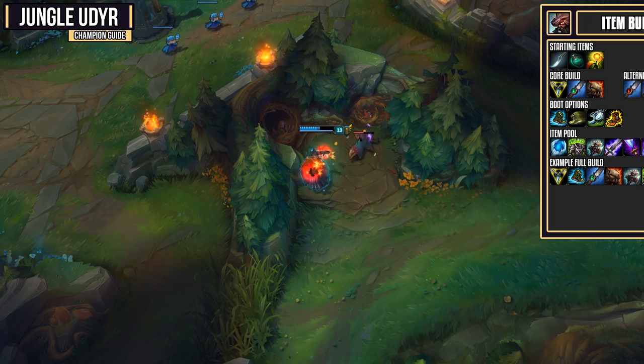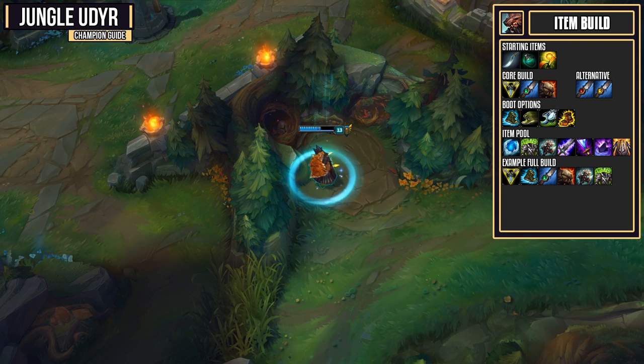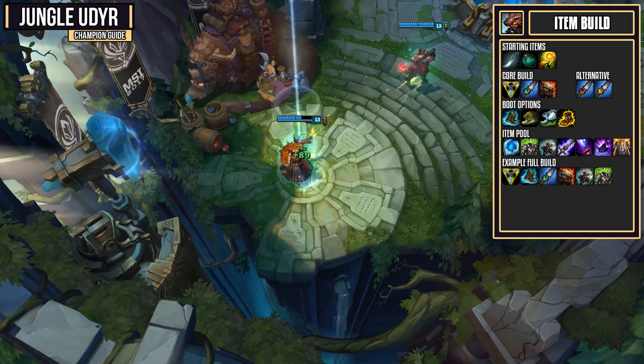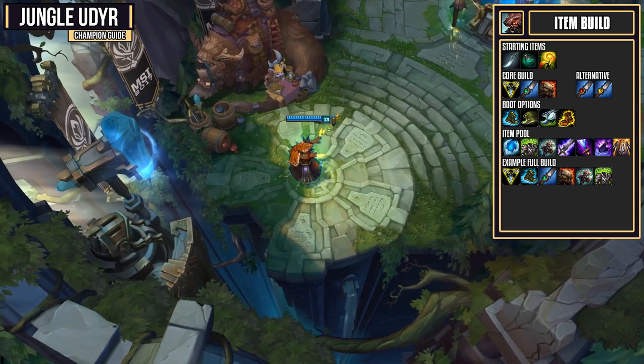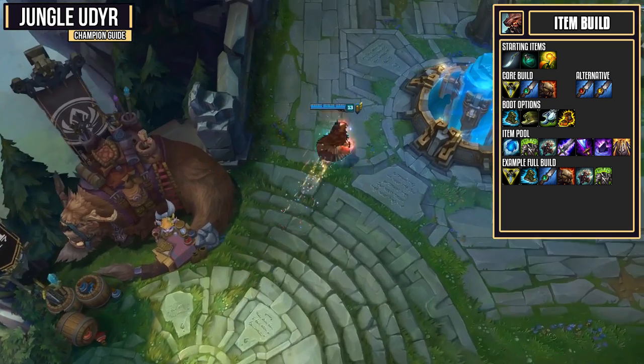Now let's look at your item build, which starts with a Hunter's Machete, Refillable Potion, and a Warding Totem. For your core build, you have the Trinity Force, your Jungler item enchanted with Cinderhulk, and a Deadman's Plate. You'll want to get a Trinity Force before your full Jungler item, as it's incredibly strong with your low cooldown stances and can output a ton of damage on Udyr. For your Jungler item, you could go for either the Stalker's Blade or the Skirmisher's Sabre.